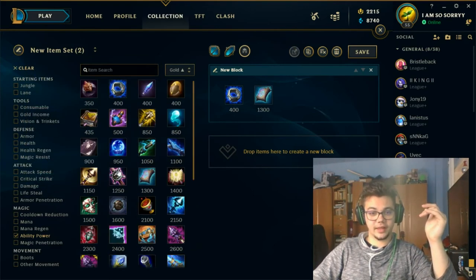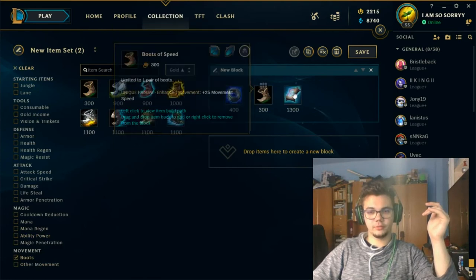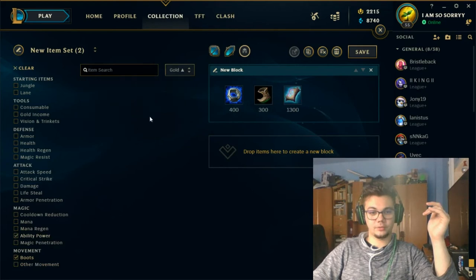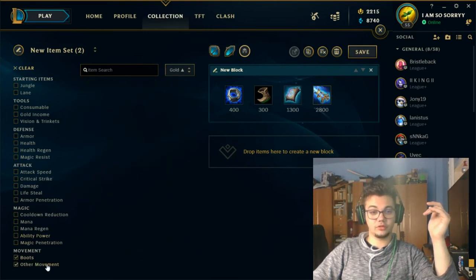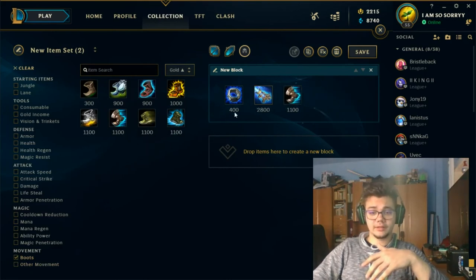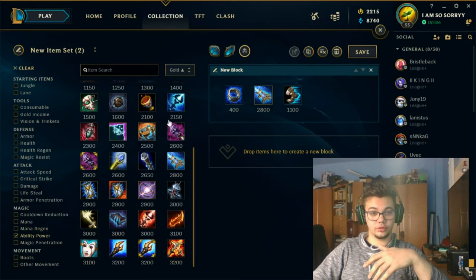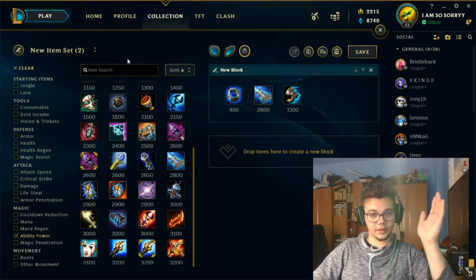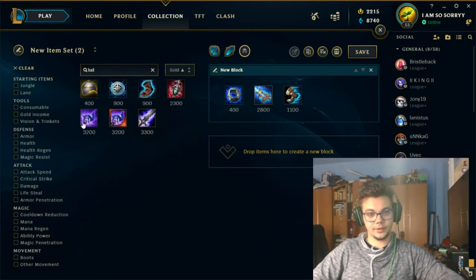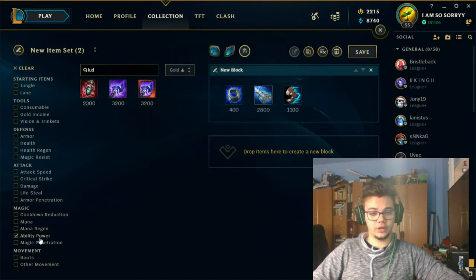Go for Lost Chapter as fast as you can, then Boots. Your build path is Ring, Boots, Amplifying Tome, then upgrade to GLP because it's fairly cheap and needs to be bought as fast as possible — this item enables you. Only after GLP get Sorcerer's Shoes. If you don't go GLP, you can go Luden's Echo as your first full item. Your main choice on bot, support and mid as a first item is either Luden's Echo or GLP. After that, move toward Oblivion Orb.